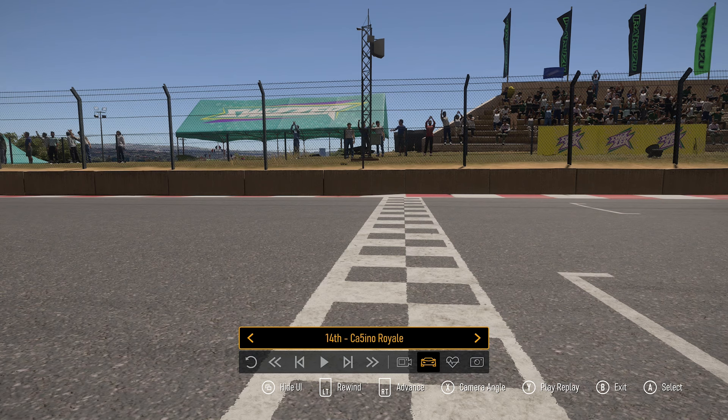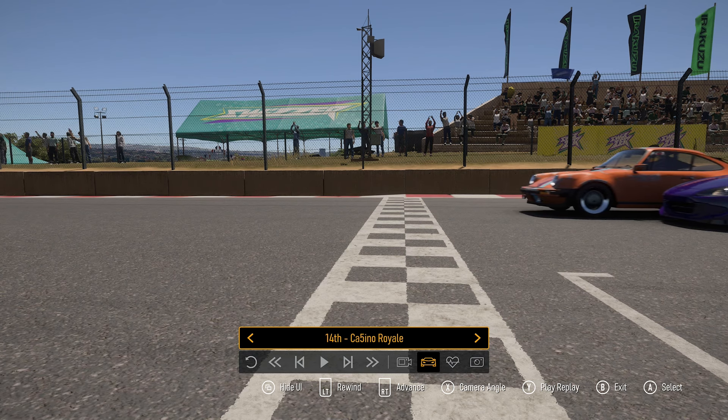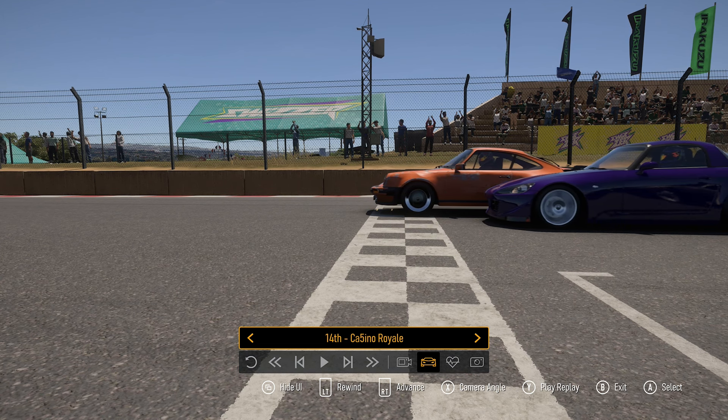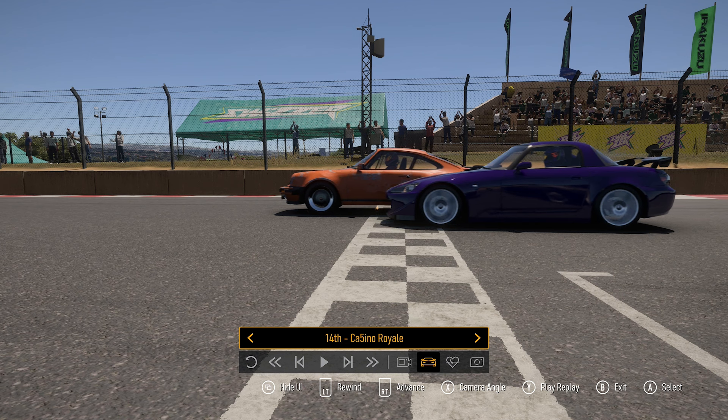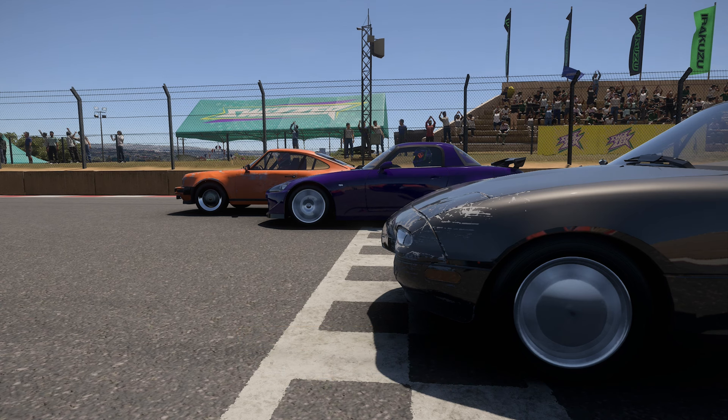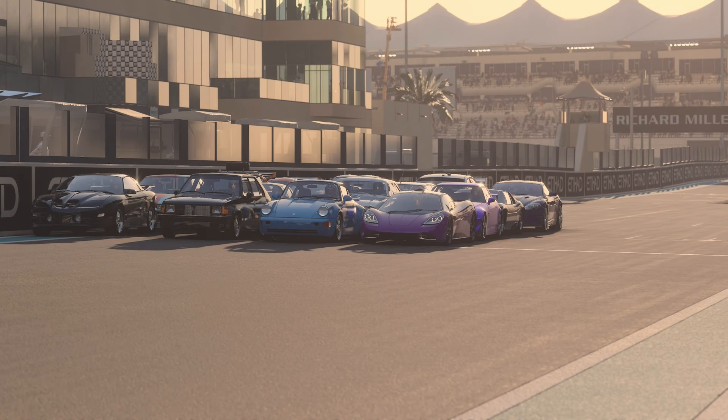Orange team just about won in the scruffiest possible finish you could imagine. From on board Grumples' car: Longbow got it wrong over the crest, bumped the Mazda sending it into a spin, Grumples tried to avoid it but couldn't, and ended up in the back of the Ferrari trying to stop for the final corner. Everyone spun around to get going — the S2000 briefly had the lead. The Porsche crossed the line first, just ahead of the S2000, with the Mazda in third. Remarkably close but incredibly scruffy. Unlucky for Longbow — just the Mazda in the wrong place at the wrong time.